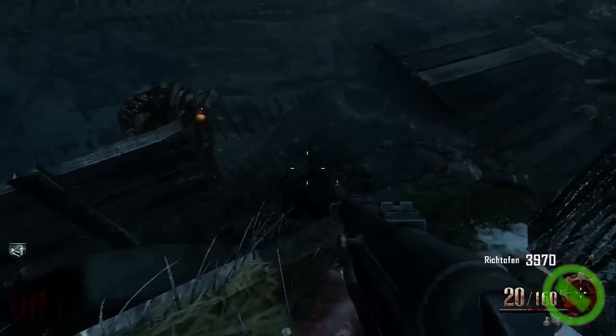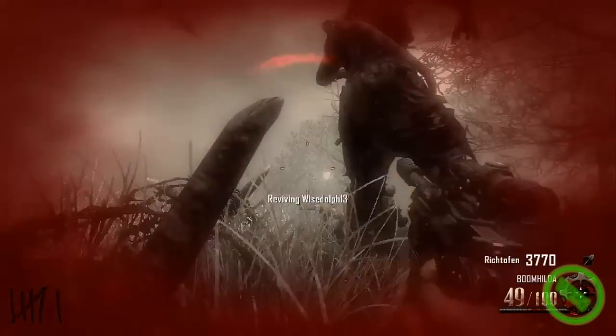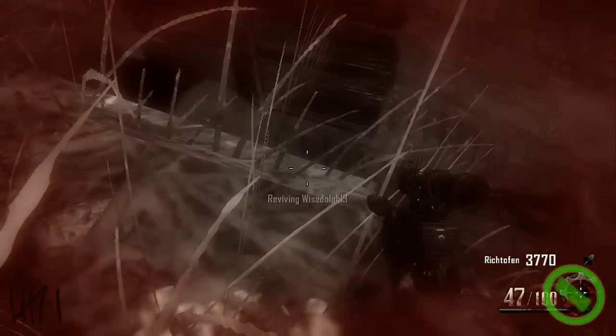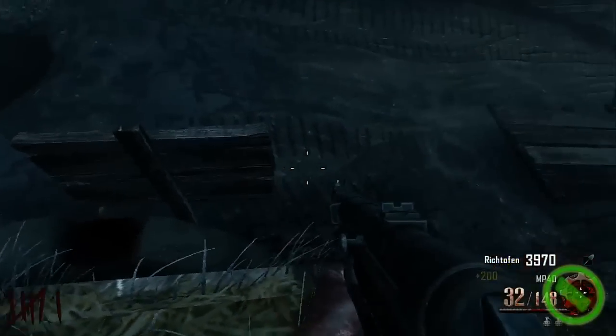Now whether the boss zombie can hit you in this spot or not, I don't know, I haven't tried it. The founder of this glitch is the Tritan Army, and it would be cool if you go check him out. Give my video a like and subscribe if you haven't already. That's it for this video, guys — see you next time.